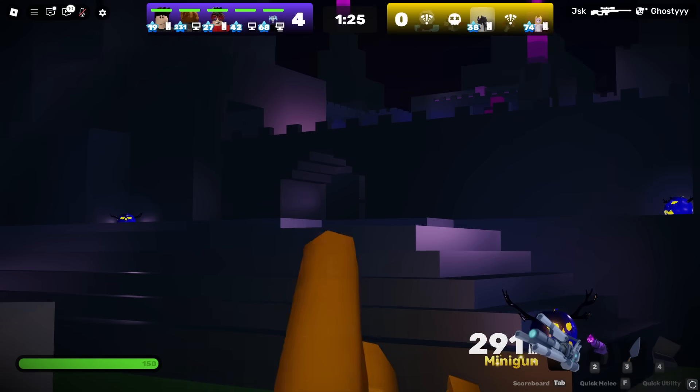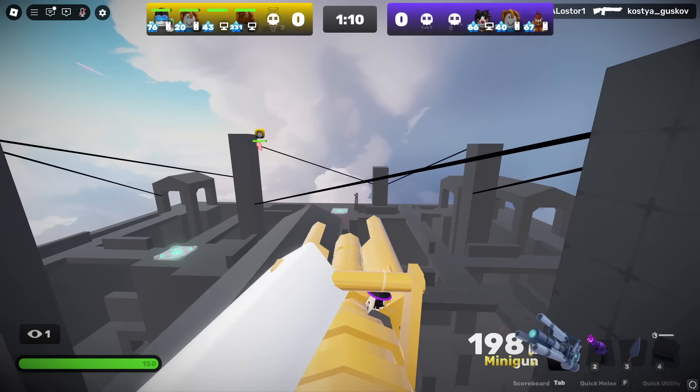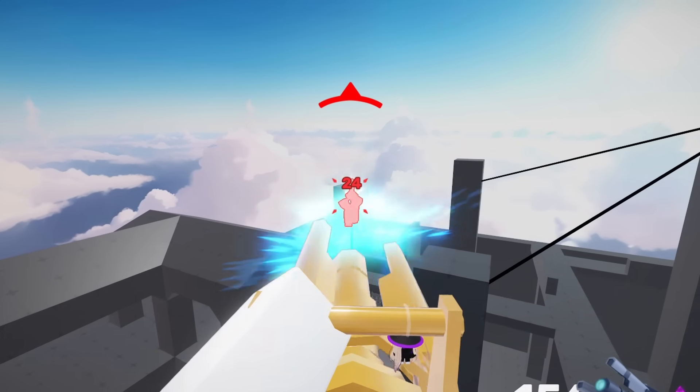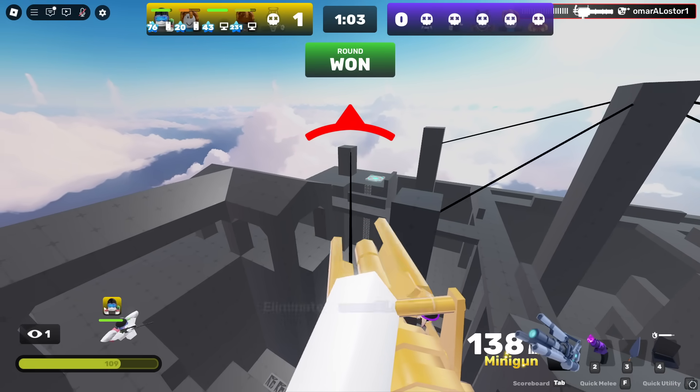The other one just ran away somewhere - never mind, the match is already over. Yeah, this is a pretty good map for a minigun, don't you say? Not the best of ideas if he's running straight towards me on my trip line.